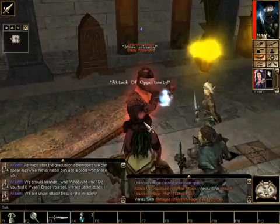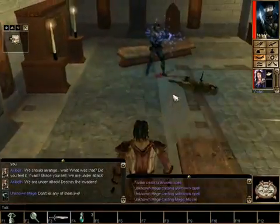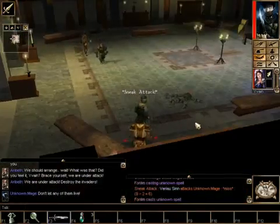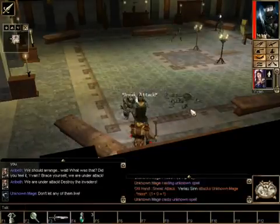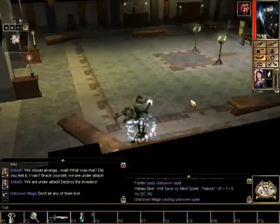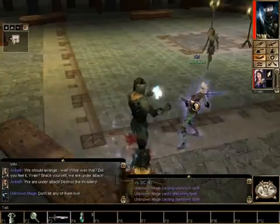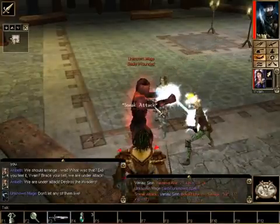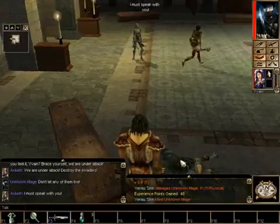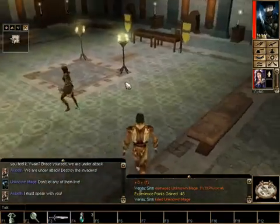Let's attack things! Alright, I killed one. Come on, kill him! I'm falling asleep — help me, I'm asleep! There we go. You got 48 experience for that, how awesome is that! She must speak with us — oh, there's no loot. You go and talk to her and I'll raid these tables.